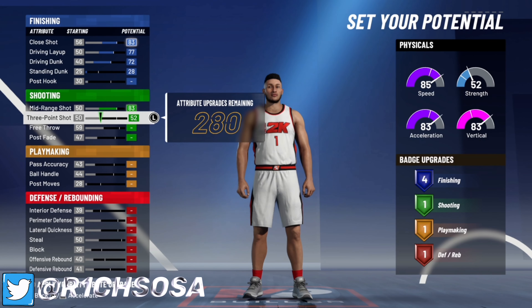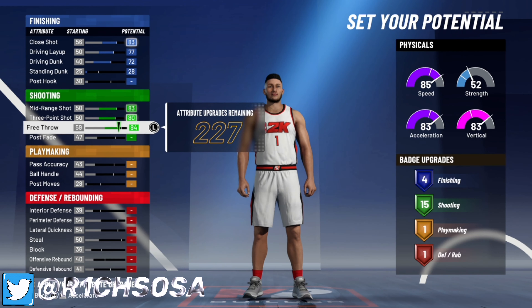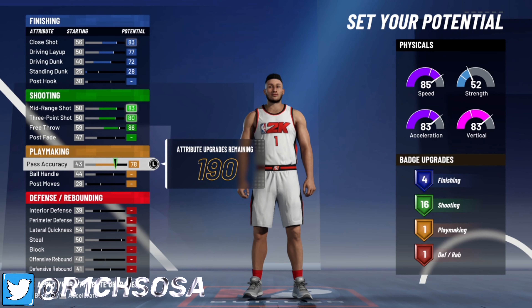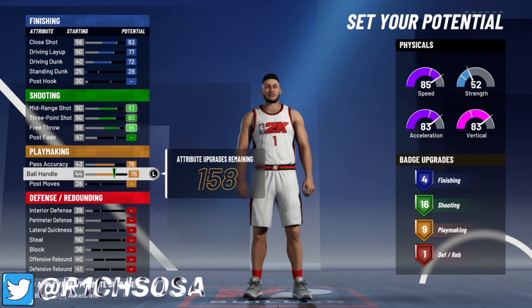When it comes to shooting — this is where we're going to get that Sharp takeover — you're going to max out your mid-range and your three-pointer, and we're going to put our free throw to where we get exactly 16 shooting badges, which is at 86. We're going to have four hall of fame shooting badges on this build.